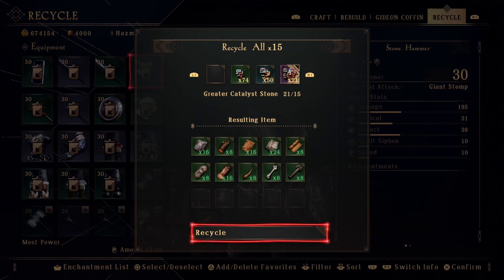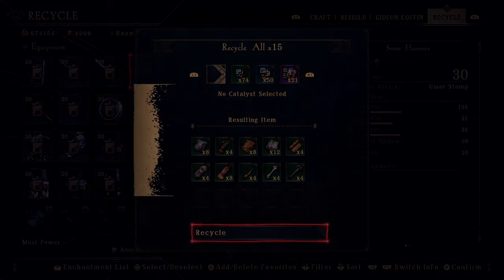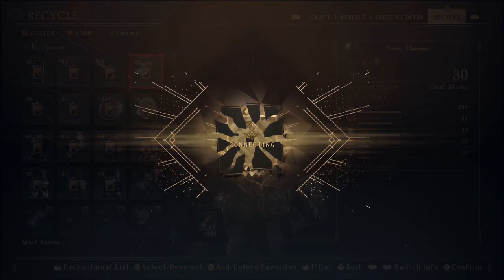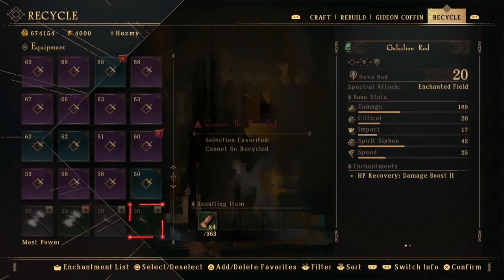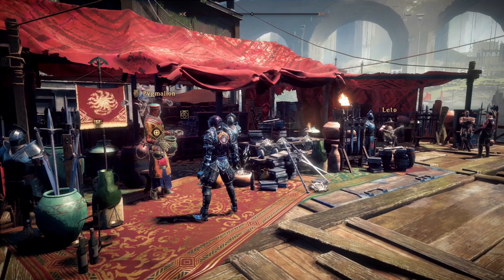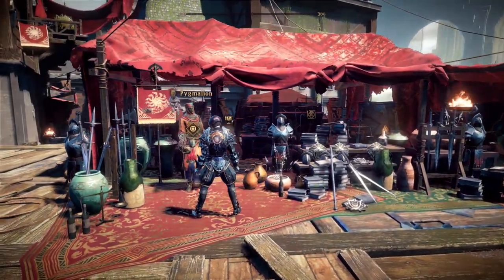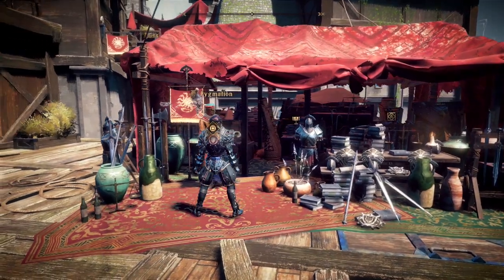Also, if you want to disassemble higher rarity items and you want more rewards from them, there are higher rarity catalysts that you require. So for a legendary, you do need to use a legendary catalyst for maximum benefits. Keep in mind, these catalysts are pretty rare for now, so be careful with spending them. You can gather them from missions and orders, but you're also able to buy them from Pygmalion's Market with a daily limit, so don't forget to buy these every single day.